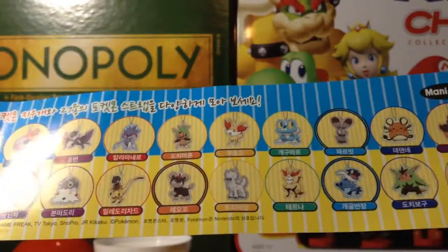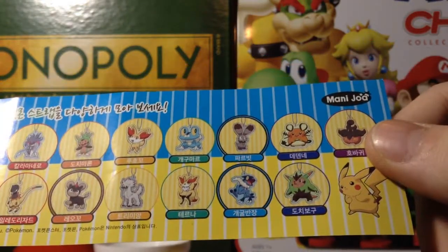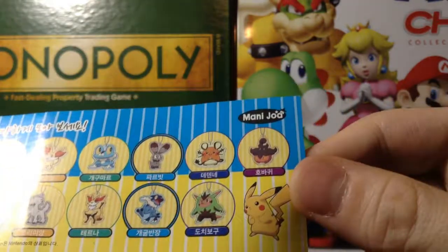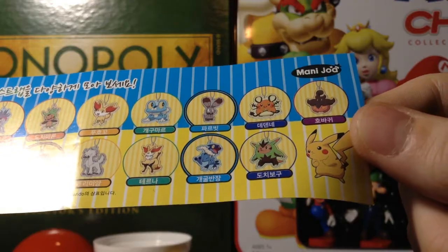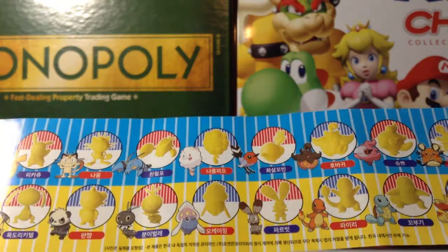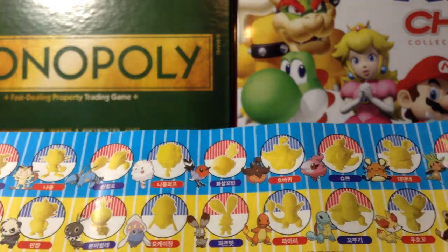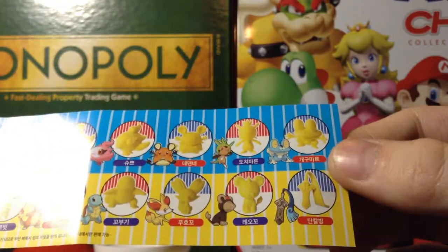A lizard creature I can't remember the name of either. Chespin, Litleo, Fennekin, a Furfrou, the one I just got right here - Froakie, a Breloom, Bunnelby, Froakie's evolved form Frogadier I think, Dedene, Pumpkaboo, and Chespin's evolved form - shoot, it has a quill in its name. On the other side here's all the erasers: Pikachu, Helioptile, Meowth, Pancham, Clauncher, Scatterbug, Slurpuff - or the other one's Swirlix I think - Inkay, Fletchling, Bunnelby, Pumpkaboo, Charmander, Spritzee, Squirtle, Dedene, Fennekin, Chespin, Litleo, Froakie, and Honedge.